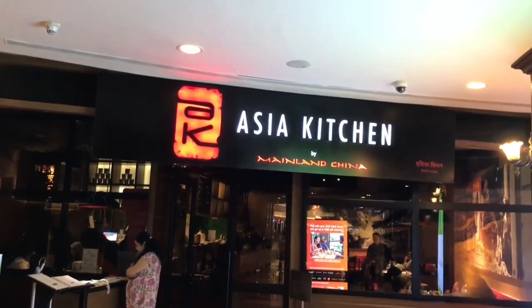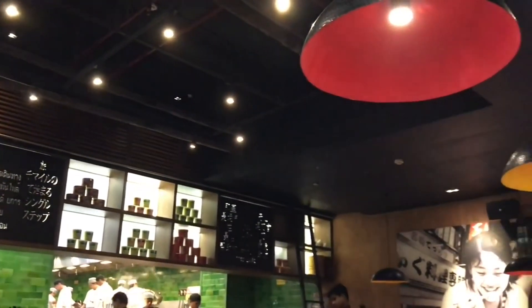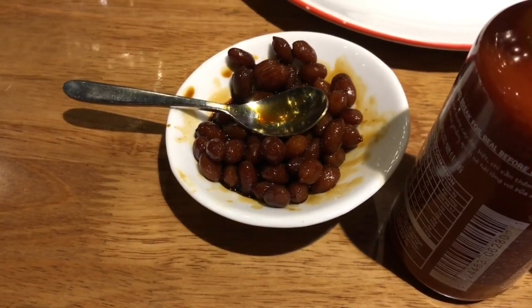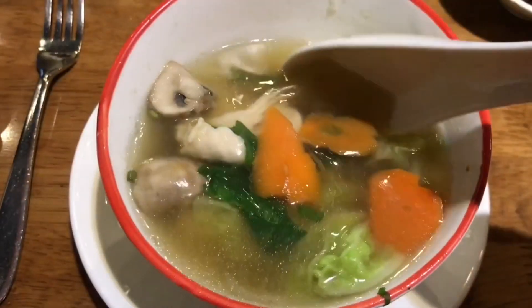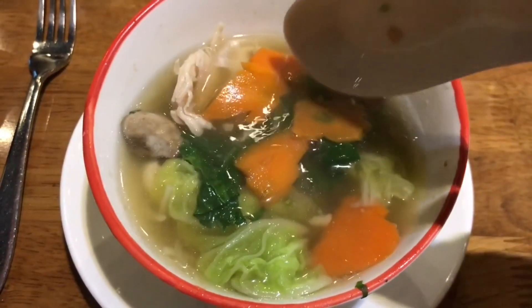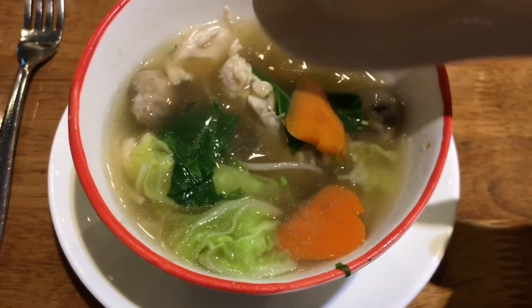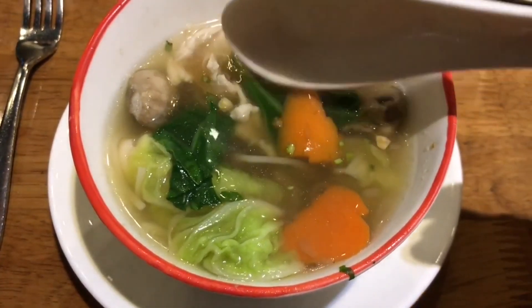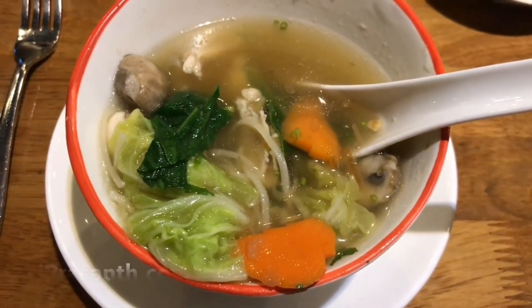Let's take a look at Asia Kitchen by Mainland China. That's how the restaurant looks — it's really nicely themed and that's how the table looks. You get complimentary boiled soy peanuts, which are quite yummy. This is the Vietnamese clear chicken noodle soup, costs around 280 rupees or around 3 dollars or so. You also get big chunks of chicken and vegetables. The broth has a lot of chicken flavor and all the elements complement each other really well, giving each other different textures and flavors. It goes really well with the soup. Quite nice, check it out.